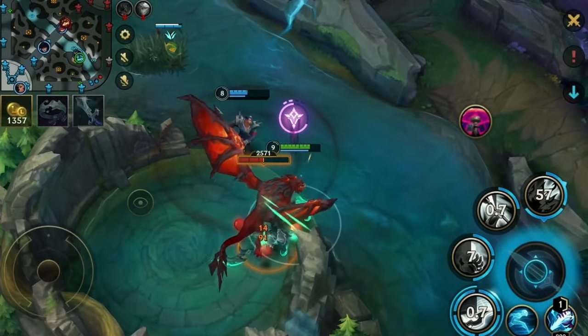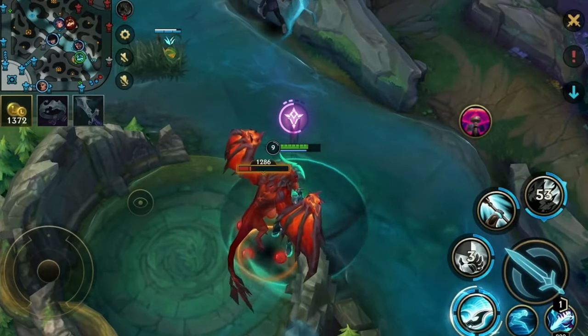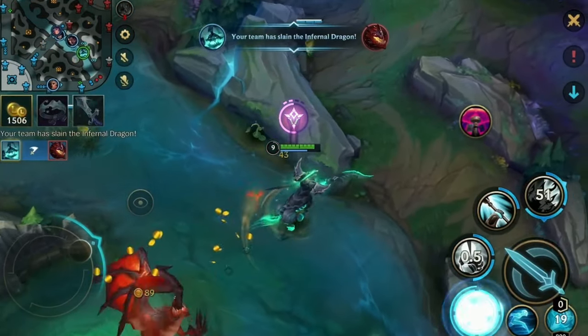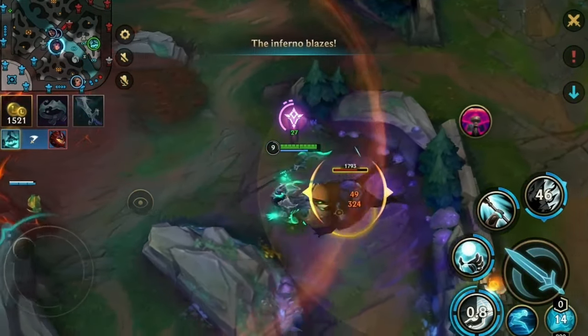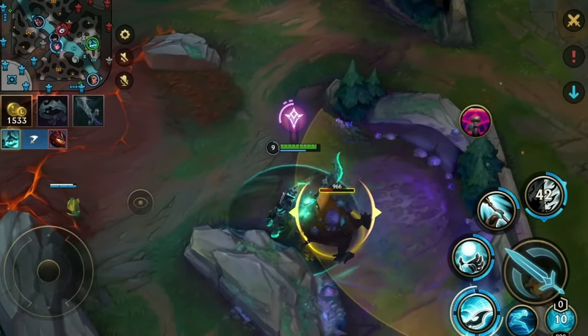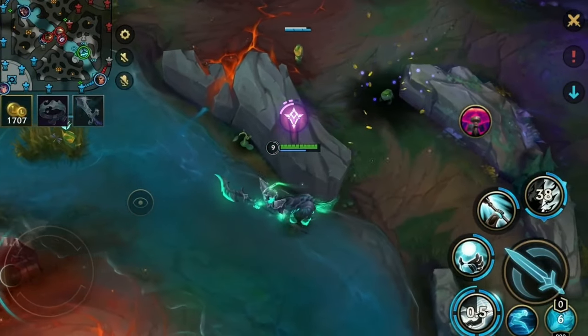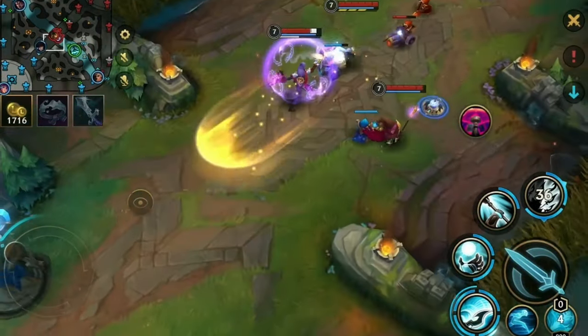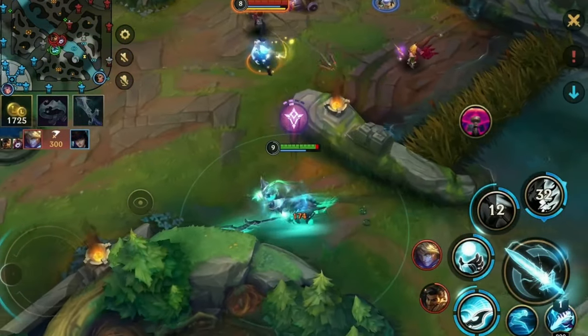When you play Hecarim, it's very important that you navigate around the map and realize what you can do. Steal enemy camps if they're available and then go back to your own jungle. You don't want to get too greedy because if you don't have your ultimate available, you can still get caught if the enemy is actually paying attention. I want to put a really heavy emphasis on using your first ability to fade away.